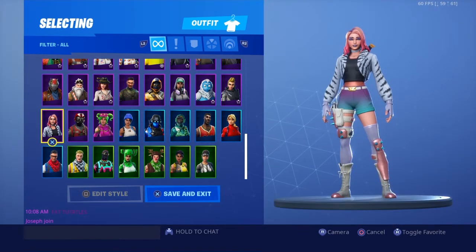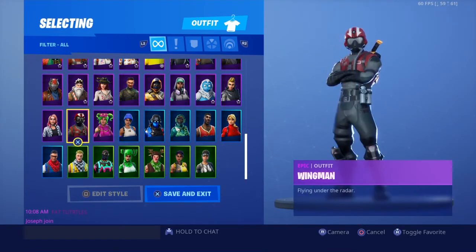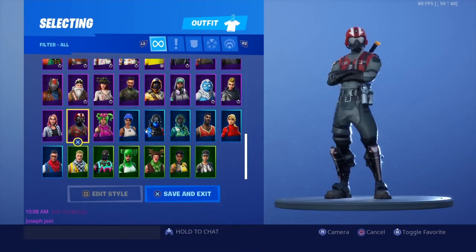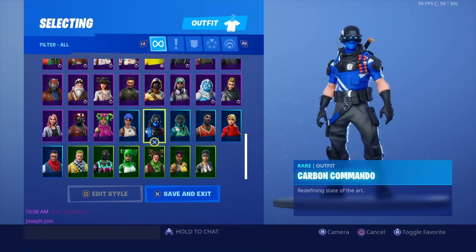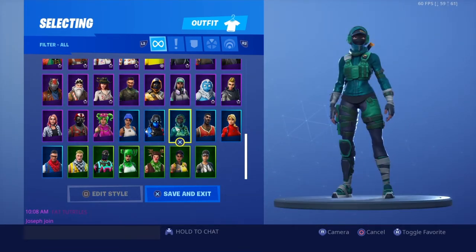Wild is from Season 9 — I bought it when it first came out, didn't get it, called PlayStation, got a refund, and then got it. Wingman — I don't know why I bought it, I think I just wanted the V-Bucks. Zoe — nope. Blue Team Leader — okay skin. Carbon Commando — okay skin lowkey.